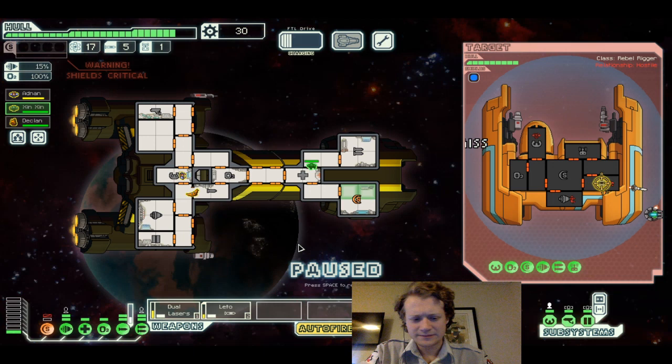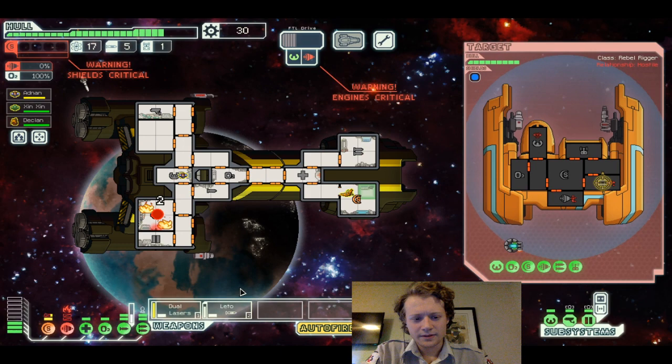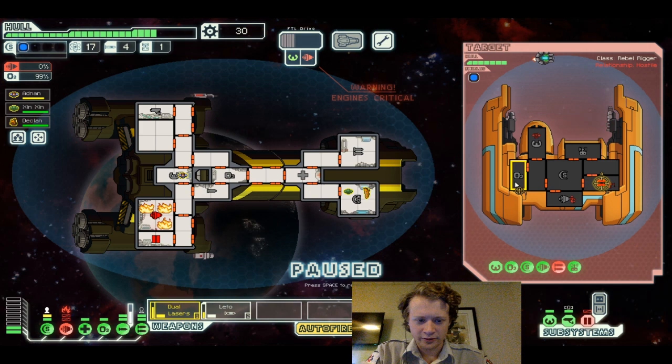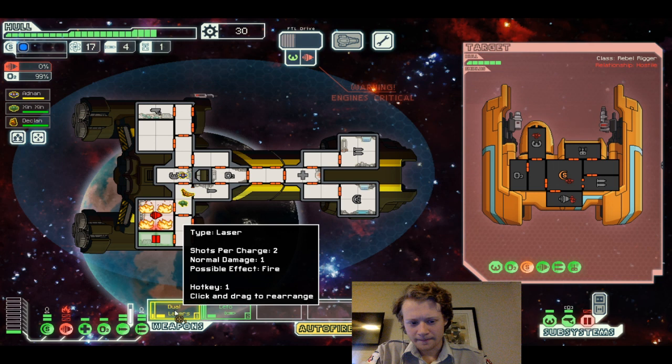We're gonna attack that. I need both of you guys to get in there, honestly. Come on. We got some fighter level there. Let's go for this. I need both of you guys to repair that door ASAP because we need to air that out. Turn off the leto — we need to save our missiles.